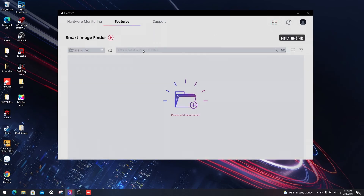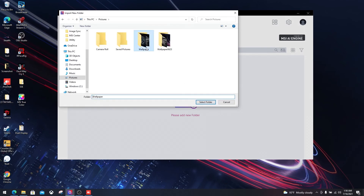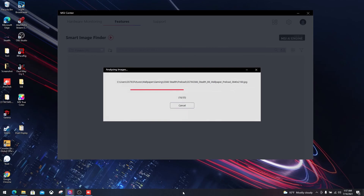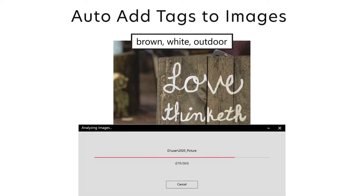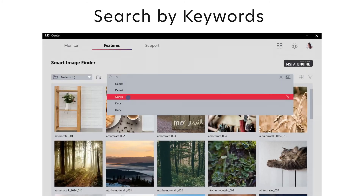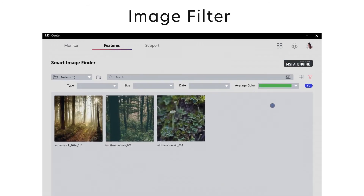Finally, the Smart Image Finder. This feature uses the concept of a search engine to categorize your photos. It organizes your creativity by identifying content based on smart tags. All you need to do is add the path of the image files, then let the AI engine gather the data. When it's done, you can organize the photos with ease — that saves a lot of hassle digging through files.